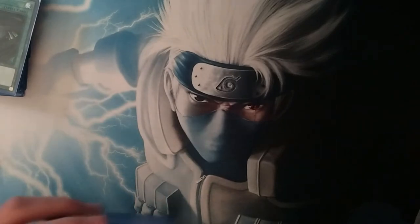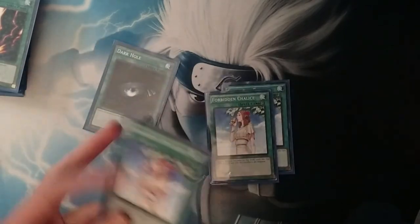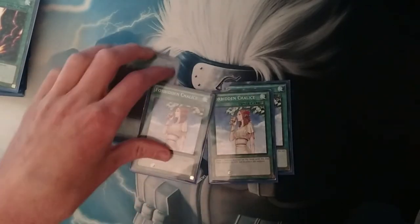The other card, if you don't have Gamma Seal, is Forbidden Chalice. What you do is activate Dark Hole, they chain Vortex Dragon, you chain Chalice to it, negate the Vortex, and they blow up the board anyway. So it's nice.